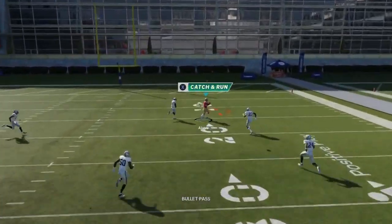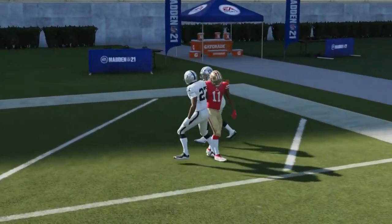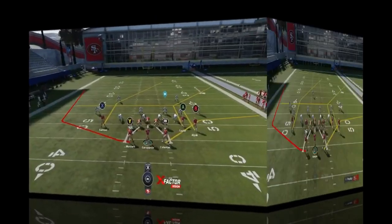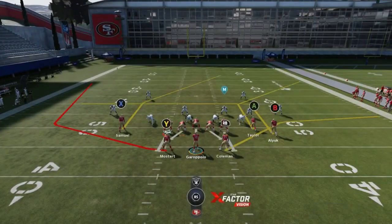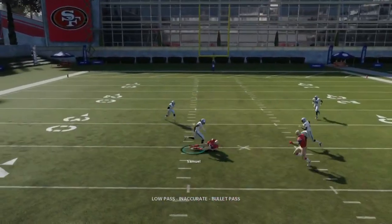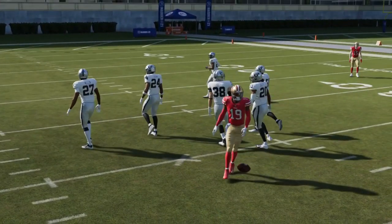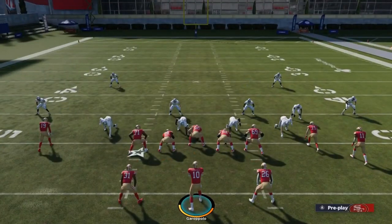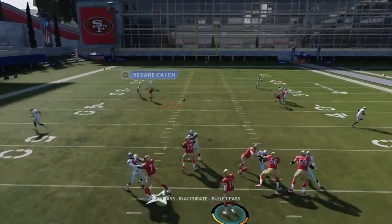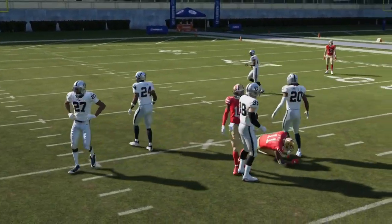Now we're getting bigger separation. I've done that in gameplay — I have some cheat-code receivers on my MUT team, which might help. There's also a really good man play here. Put the X route on a smart route and then bullet pass or low pass — you're going to have a really easy play. With an inside release, you're going to win against cover 2.